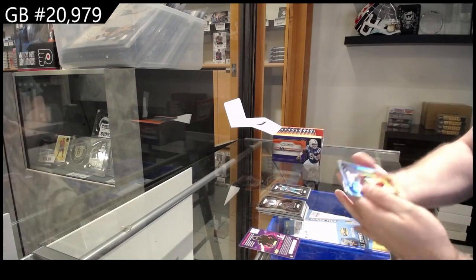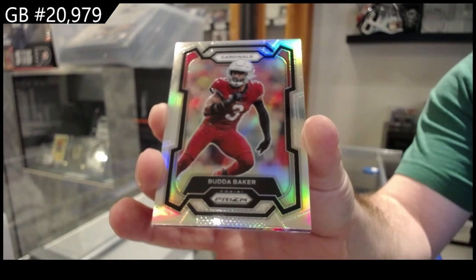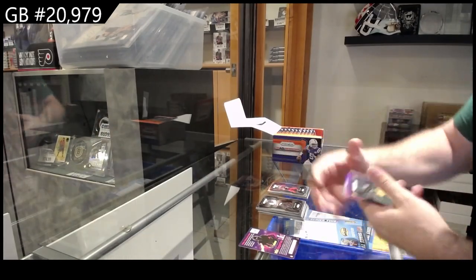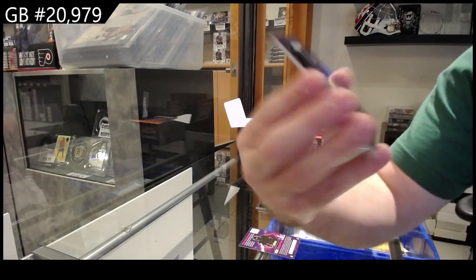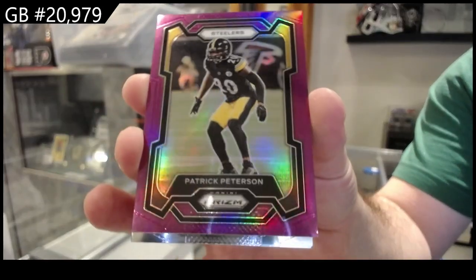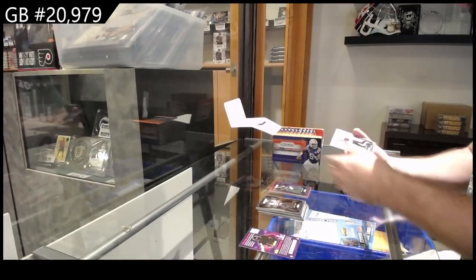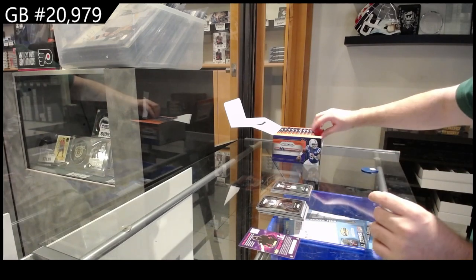We got a Prizm of Baker for the Cardinals. We've got number 125 Peterson for the Steelers. Peterson Steelers, rookie of Robinson for the Falcons, and for the Raiders, Wilson rookie.